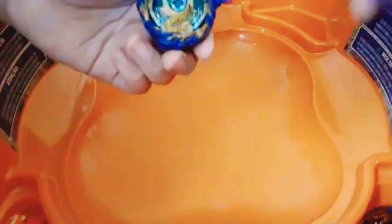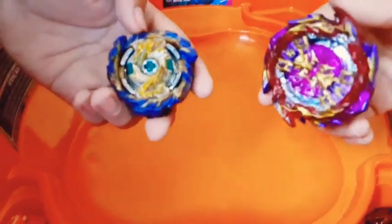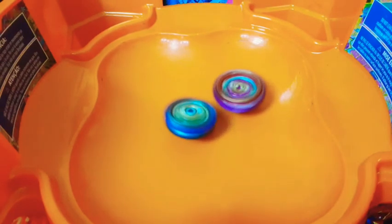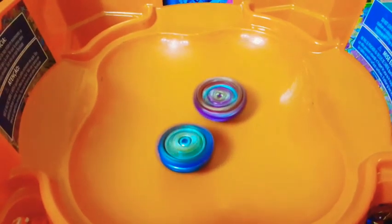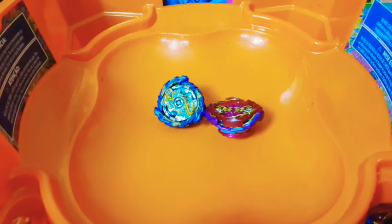Our next battle will be Big Bang versus Mirage Fafnir. I will be using Big Bang, and my brother will be using his new Mirage Fafnir. Let's do it. Three, two, one, go. We also have our little brothers in the room, and we have our parrot in here — that might be what you heard in the video. We might show him at the end. His name is George. So far it looks like Mirage Fafnir might be winning this. And it is Mirage! Cool battle.